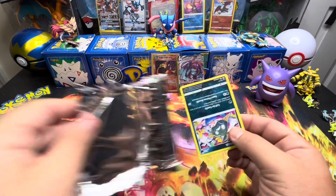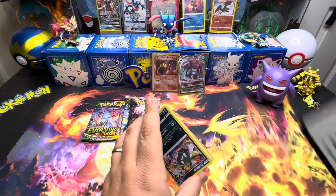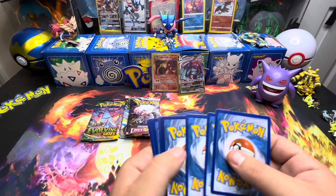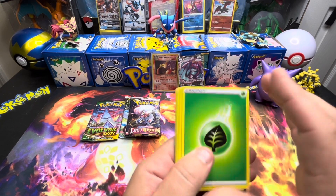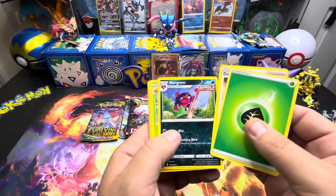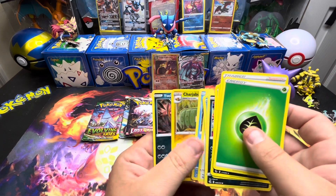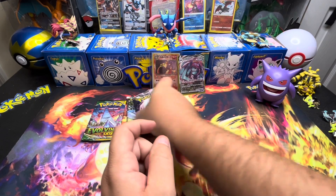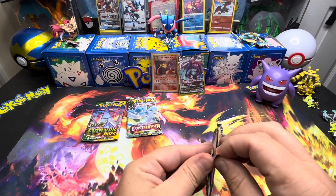Let's go on to my worst enemy — Fusion Strike. Y'all enjoy watching me suffer. Go watch the Fusion Strike ETB openings. I have to have the worst luck — I don't know if it's Fusion Strike or Evolving Skies that I have the worst luck with, but it sure feels like Fusion Strike. Fusion Strike just does me dirty every time, just like that. We're halfway through the box and so far it has been a disaster — just a Metagross VMAX, nothing special at all.